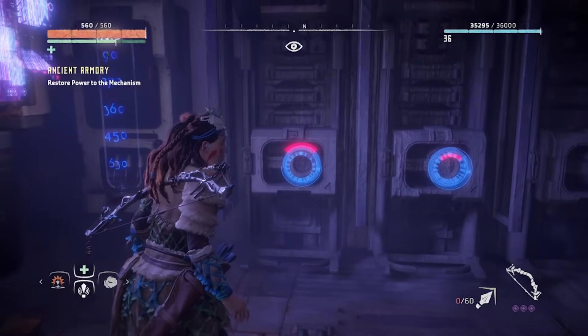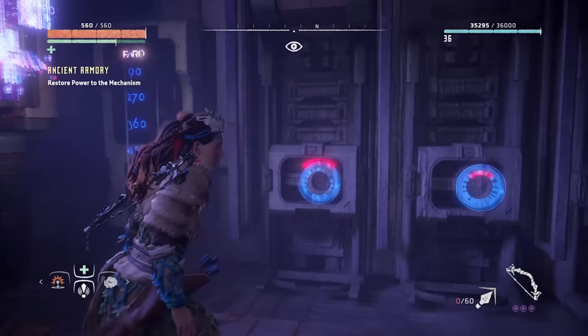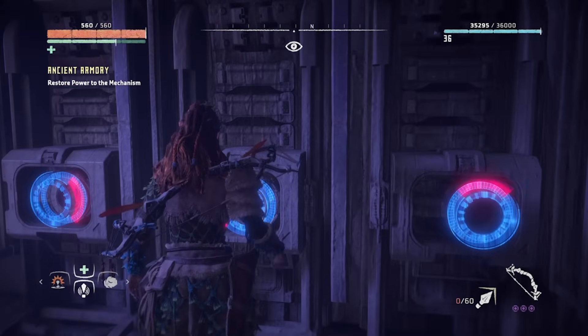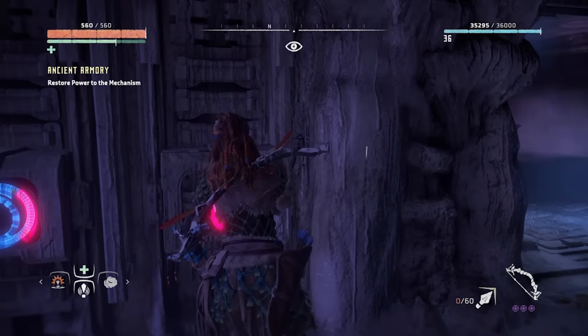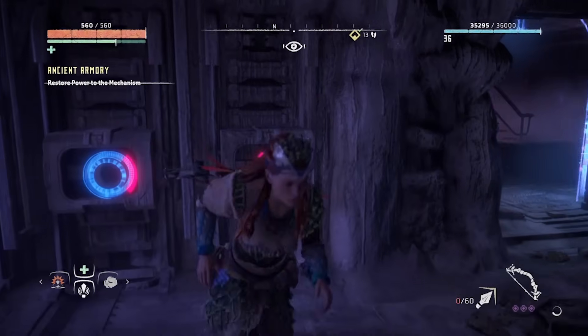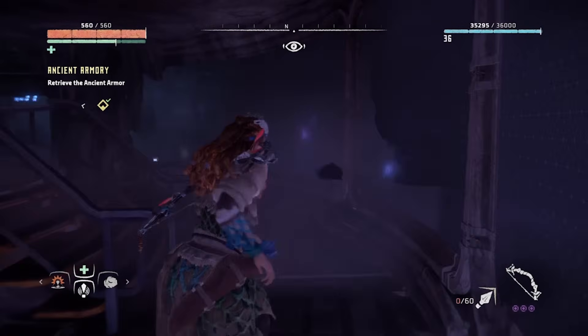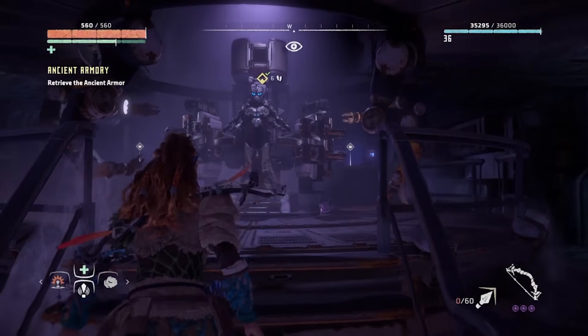These are codes denoting angles and you'll have to turn the red sections from left to right to the following positions: right, left, top, right and left. Now the clamps are open and you can complete the quest, getting a Shield Weaver treasure box as a reward. Inside is the best armour in Horizon Zero Dawn. Enjoy!